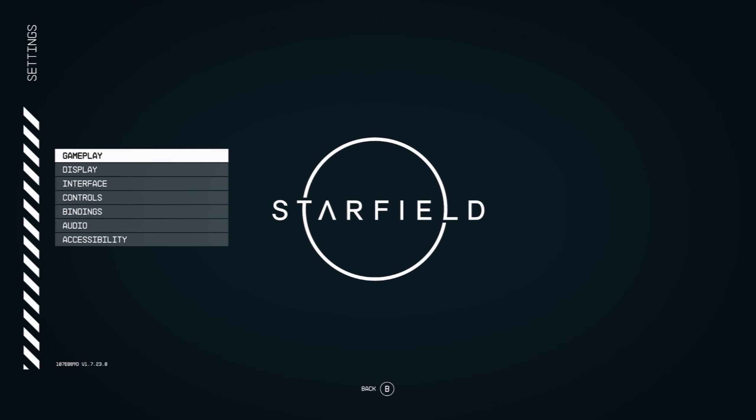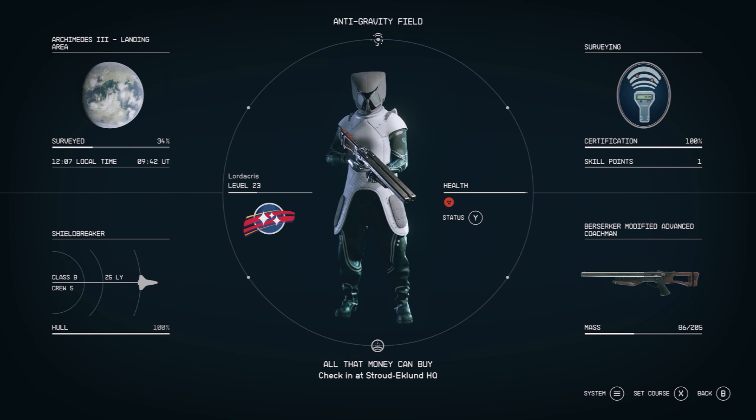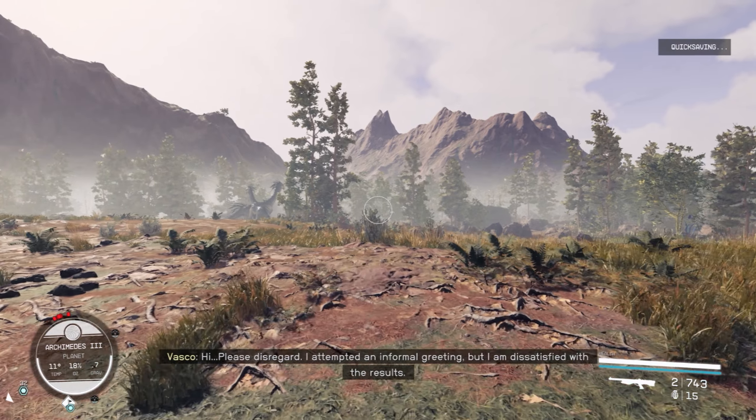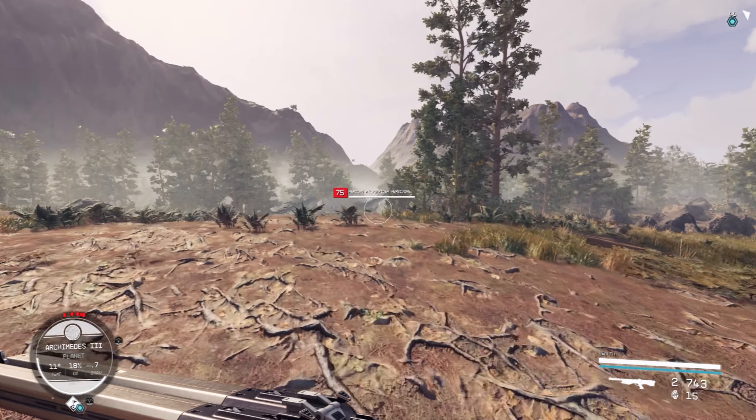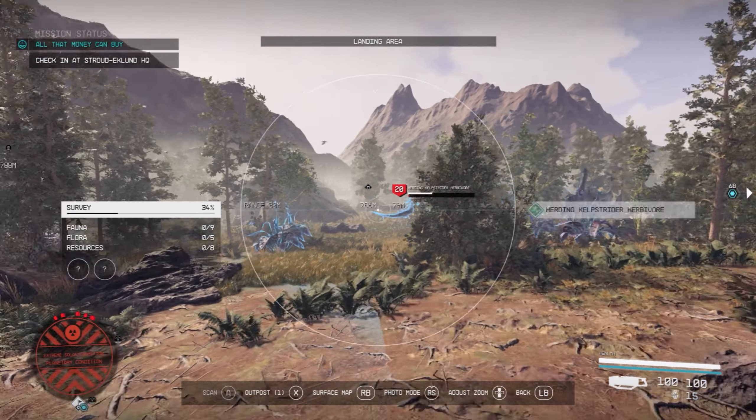Setting it to very easy ensures that you're not just going to get one-shotted by the animals, and it's going to be a lot easier for you to kill them. Once ready, select your weapon of choice — in my case it's going to be the shotgun — and run up as close as possible to hopefully one- or two-shot them.